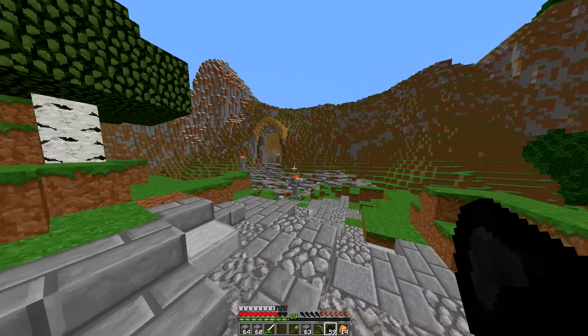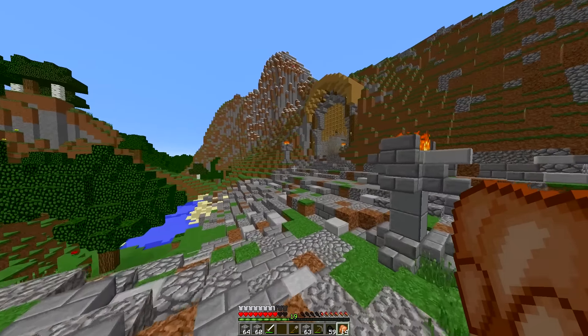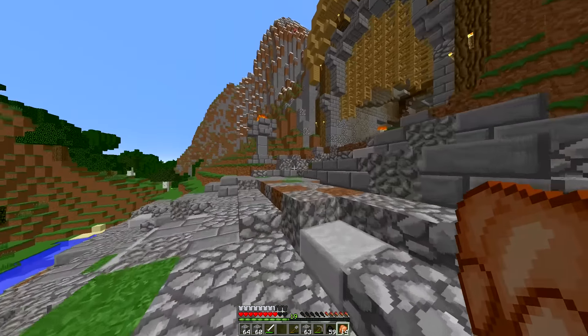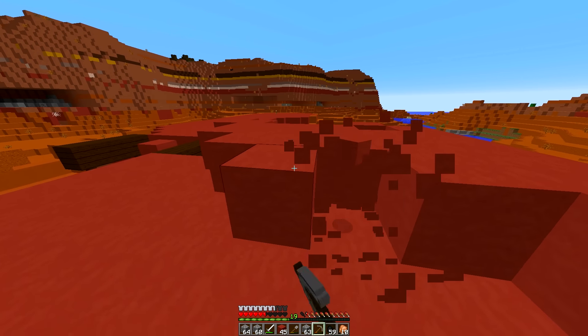We will start working on our base again in the next episode, but for now let's head off and gather some red stained clay so we can actually start building our KFC. We also need to get some snow, but let's get the clay first. It is a long way away so I'll see you once we're actually there.